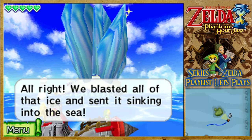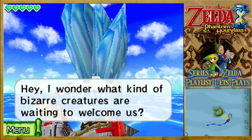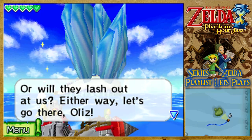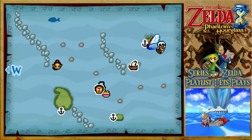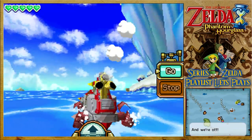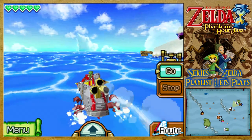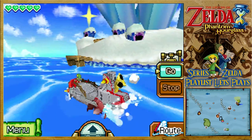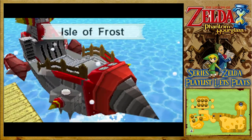No ice is protecting this island anymore. We blasted all of that ice and sent it sinking into the sea. I wonder what kind of bizarre creatures are waiting to welcome us, or will they lash out at us? Either way, let's go there. But at the moment, we've got monsters chasing us. It's usually not a very good thing. Oh, they left me alone. Good — that's nice to know. Nice and safe. Let's dock, finally. See what adventures we have in store for us now.